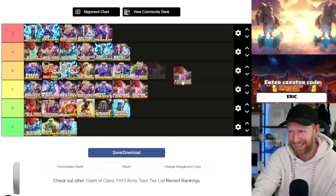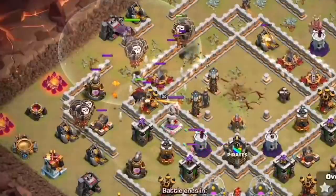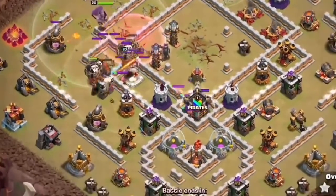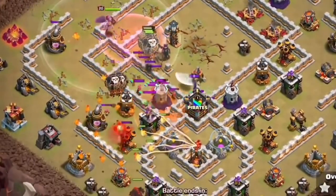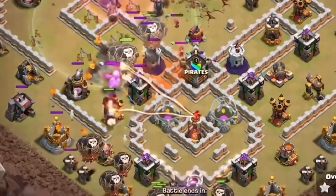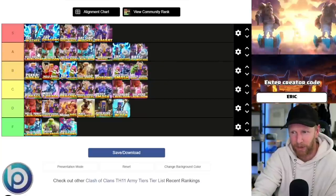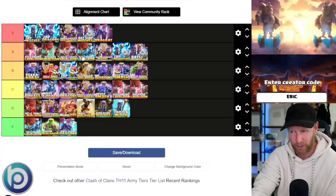I also found out I had an extra card — kill squad lava loon was supposed to be zap lalo. I rank zap lalo really high. The complexity of lalo attacks makes it a little more difficult for most players, but zap lalo is top tier as far as lalo attacks go — it is the best of the lalos. So the ranking of lalos is: zap lalo, blizzard lalo, queen charge lalo, electron lalo.